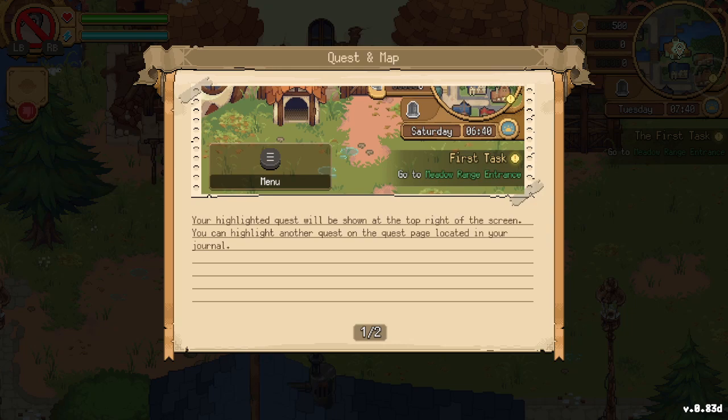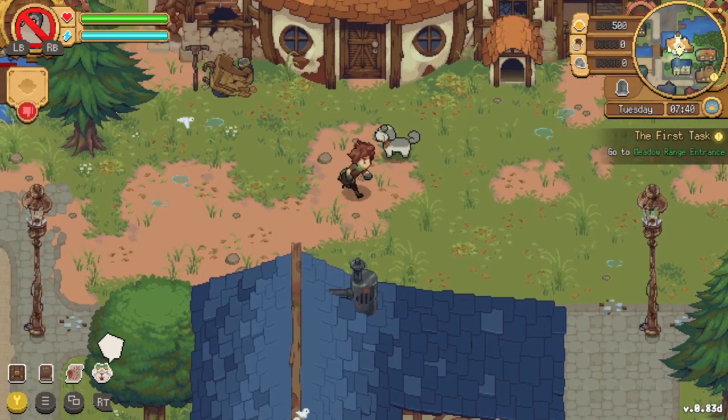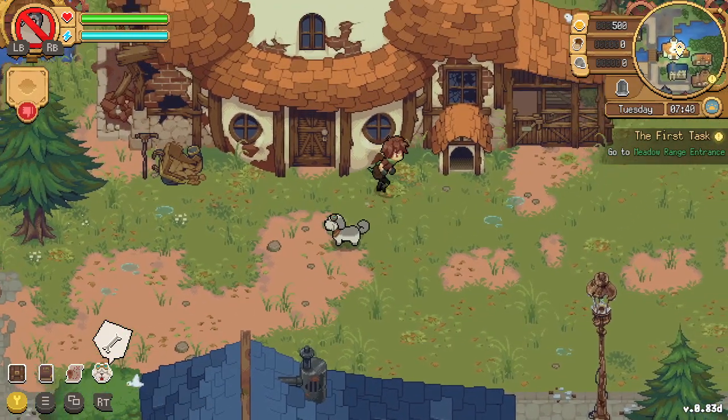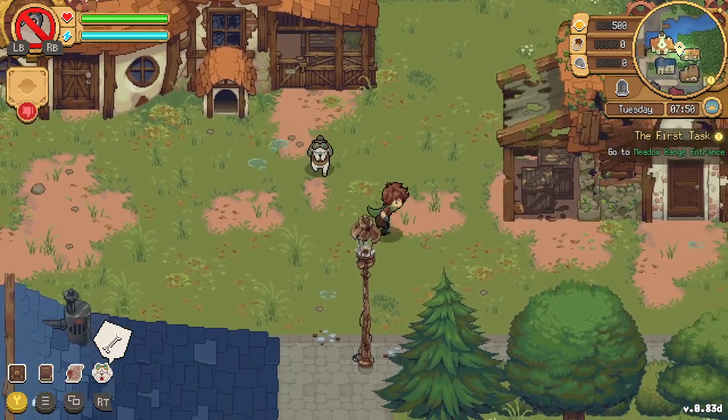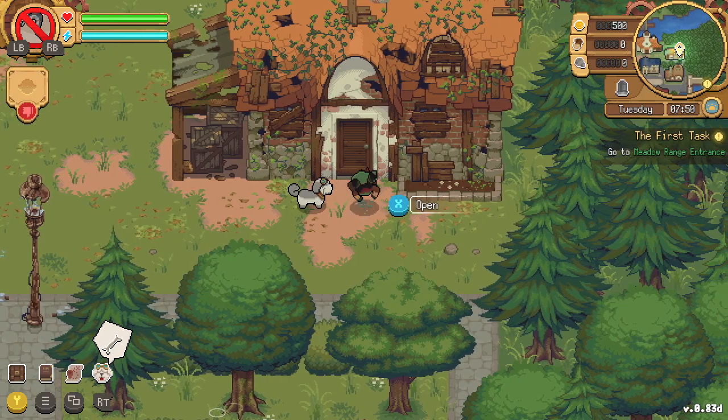Your highlighted quest is shown at the top right of the screen. You can highlight another quest on the quest page in your journal. On the minimap, the top right shows quest objectives as icons — exclamation marks. You can enlarge the map to view all quests available around the island. Oh — Butt Cheeks' house! Let's check out this rundown building.